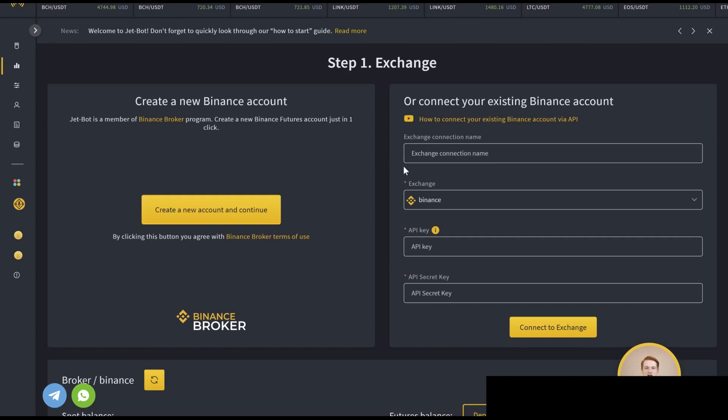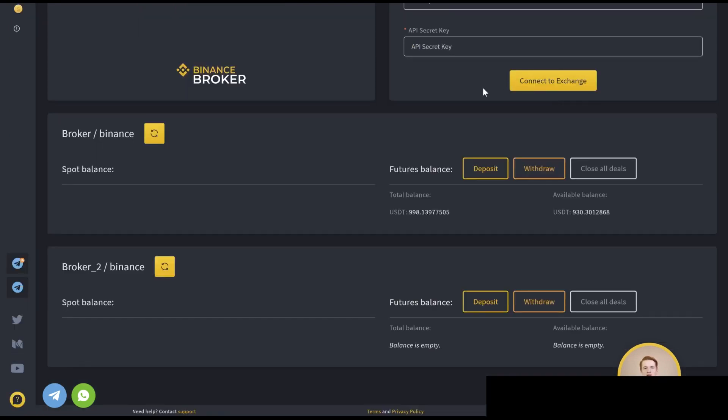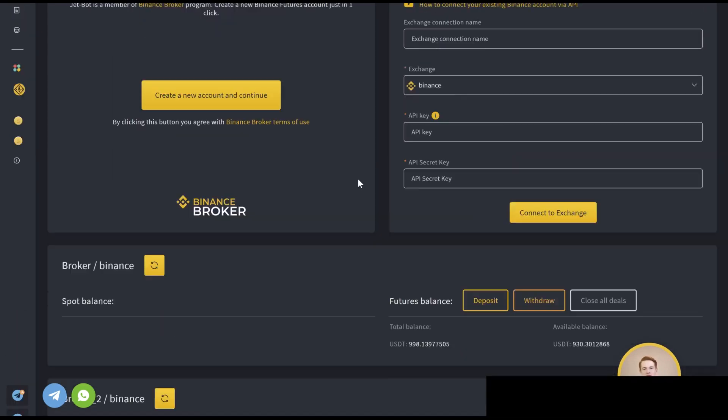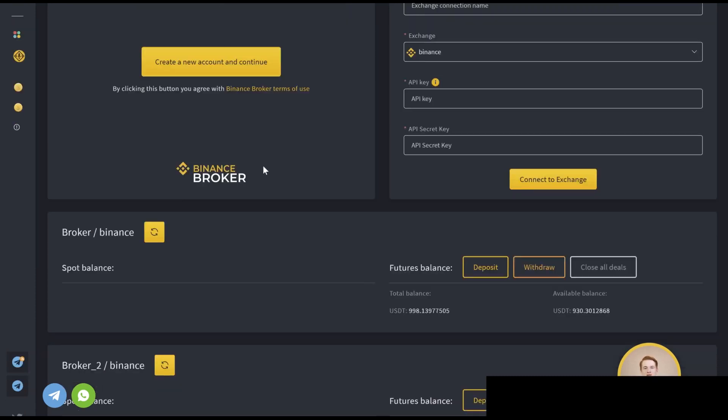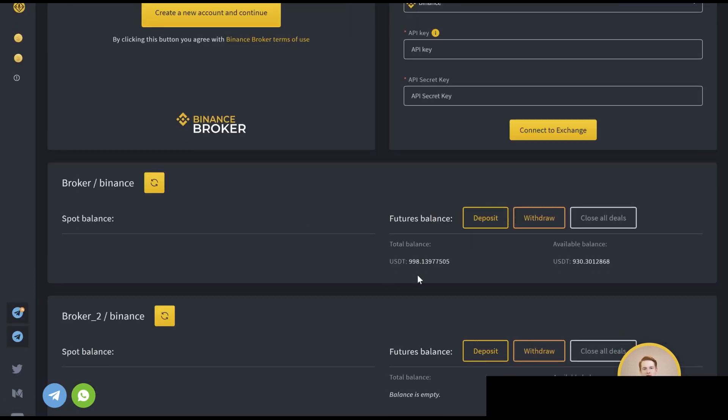Or if you want to do it completely in your own exchange, you can open up your Binance account, start an API, connect that API through the API key and API secret key, and you'll be able to connect that exchange that way as well. Personally, since I do not have a Binance account, I just chose to do the Binance broker — it was much easier. You just click it, it pops up with a little address, and you deposit some USDT on the TRX network.